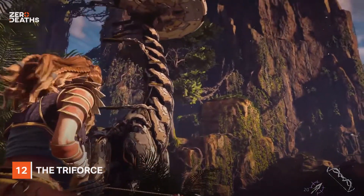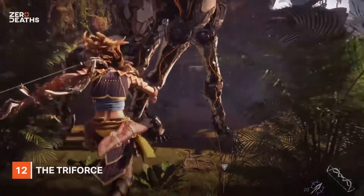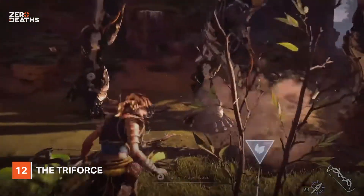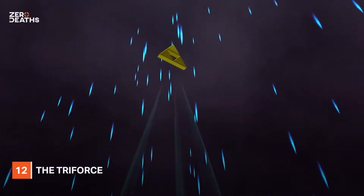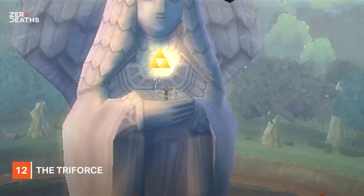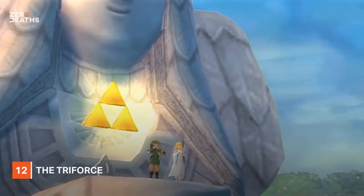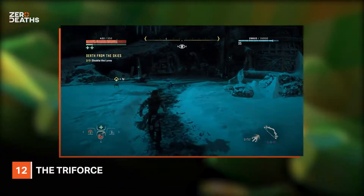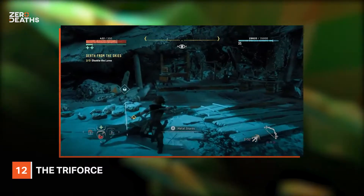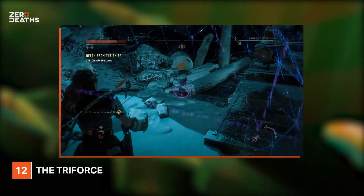Number twelve: The Triforce. At this point it becomes eminently clear that Horizon is littered with loads of nods to other gaming franchises, but one of the most bizarre is The Legend of Zelda Triforce, which can be found in multiple places around the map. It's especially bizarre as the almost PlayStation-exclusive company has never worked with Nintendo as Guerrilla Games. But as the company evolved from Lost Boys Games in 2003, who made games for Nintendo's Game Boy, it is clear the company has a soft spot for Nintendo.